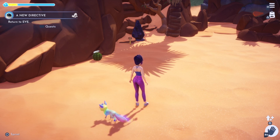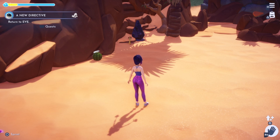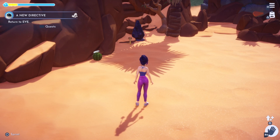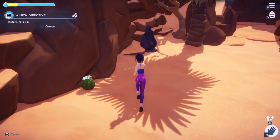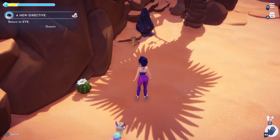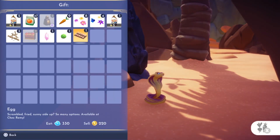Next up, we are going to be going over the snakes. The snakes act very similarly to the raccoons and the crocodiles in Dreamlight Valley — they play a little game of red light, green light. As you approach them, they put their little heads up in the air, and that is when they are alert. When they put them down, that's when you can approach them. Once you get all the way up, you can actually feed them. The snakes really like eggs — eggs are their favorite food, but they also really like scorpions.